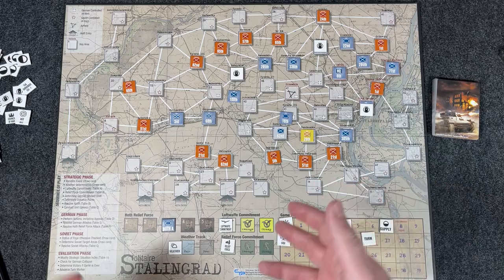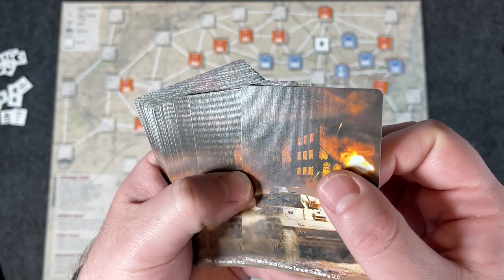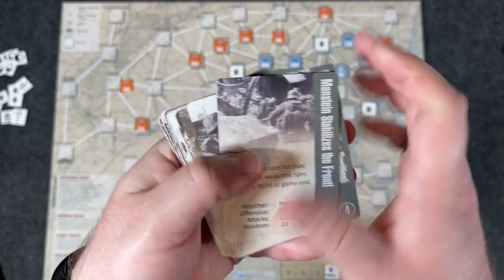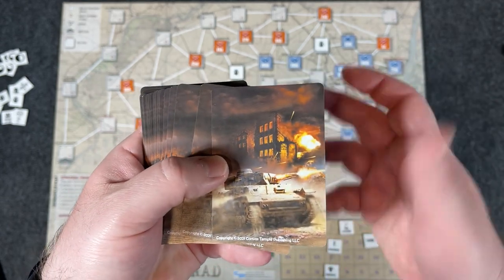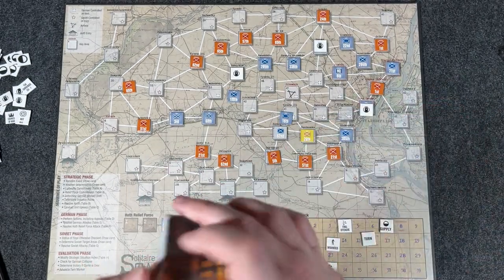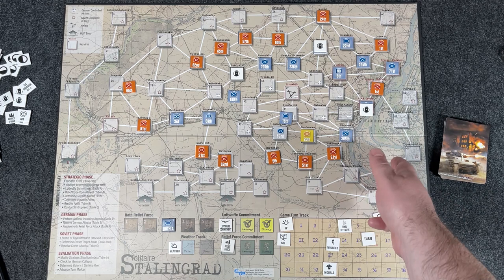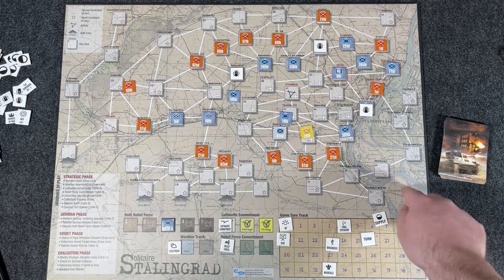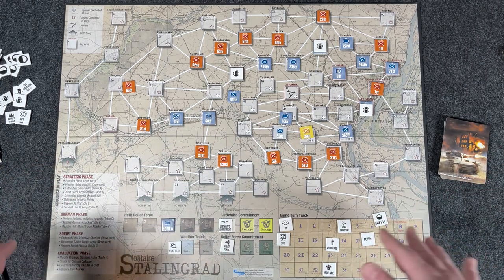The cards are linen finished — you can see that texture pattern — so they have a very nice quality feel with rounded corners and a thick, top-tier card stock. These cards are even nicer than something like DVG; they're more like Worthington with their linen finished cards. The map is mounted — true mounted with the wrap visible on the sides — and it looks good, with nice thick quality. It laid super flat right away, not a problem whatsoever.